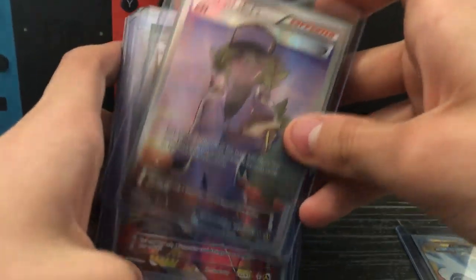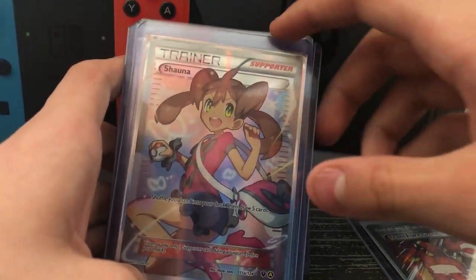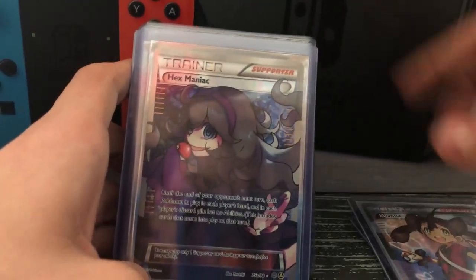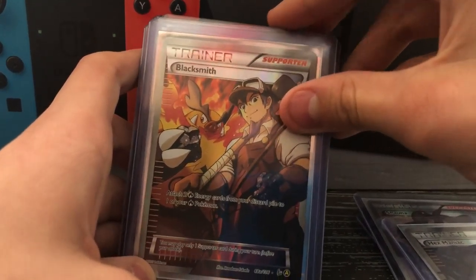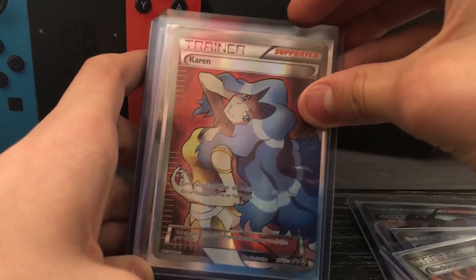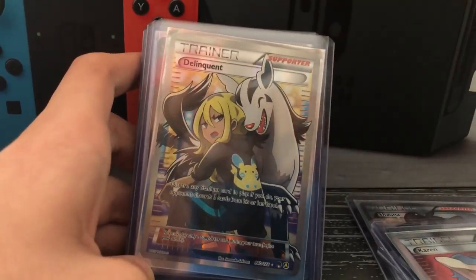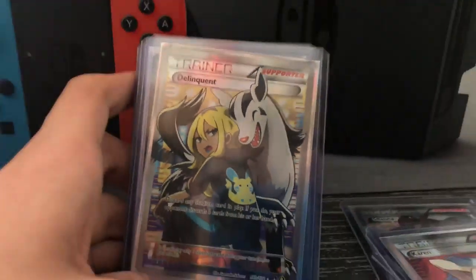Team Flare Grunts. Hex Maniac — crazy users. Blacksmith with the cool art, I like the artwork, it's good. Karen — she's the Elite Four. Delinquent — I love the dog on her. He's like 'I love you' and she's like 'just leave me alone.' He's a gangster. I like that jacket though, real good.